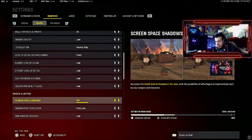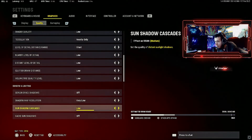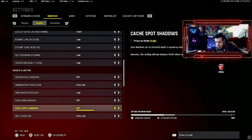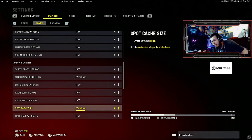Now we go into shadow and lighting. Screen space shadows — I turn them off. Shadow map resolution: very low, or you could put low. Sun shadow cascades: drop this to low — it affects the quality of distant sunlight shadows and you don't really need that in competitive CoD. Cache spot and sun shadows off. In that case put that at very low — it affects your VRAM very high.